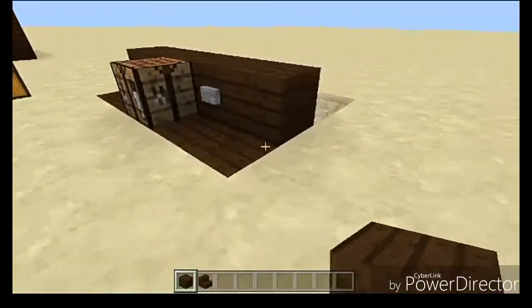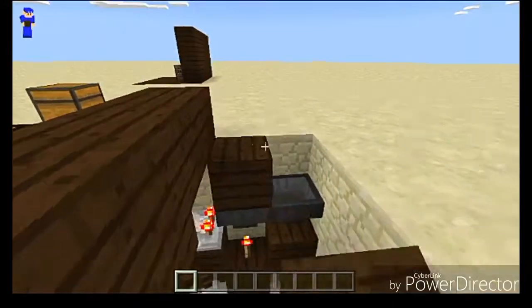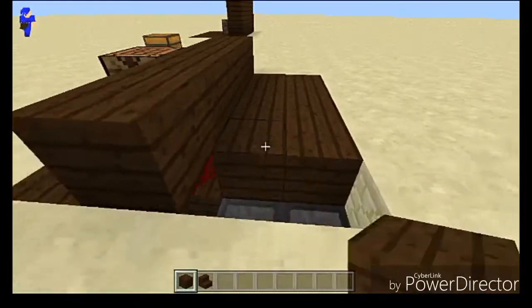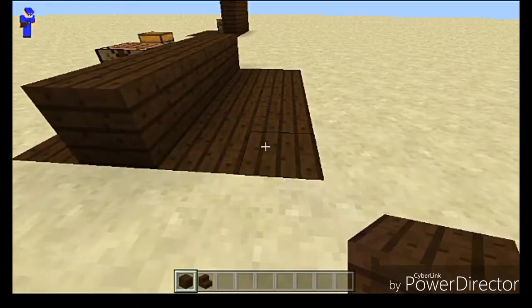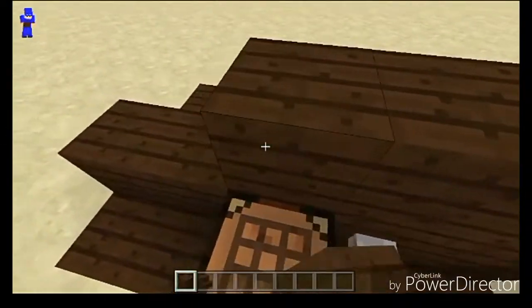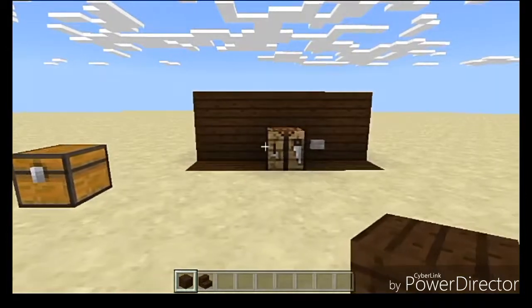Other than that, you're actually completely done. Let me go ahead and finish this off. As you can tell, if I go ahead and start placing in these blocks, it is now 100% hidden underneath the ground so you cannot see any of the redstone. There we go, and that is it — you are now completely done.